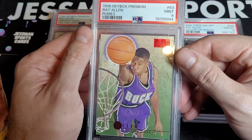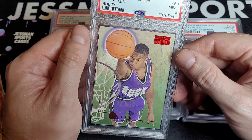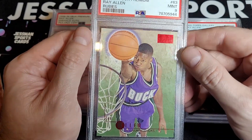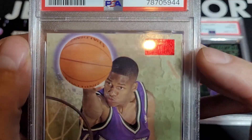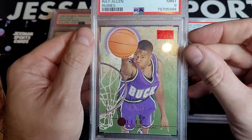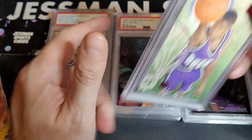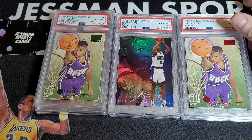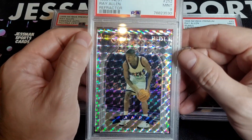Down to the final three — this is a big card. I graded this this year; I'd had the raw copy for a year or two. These are hard to get in high grade. Rubies — you can tell by the redness, so it's got to be red to be a ruby. These were one per box and they're free floating in the box, so they're very condition sensitive. Even a PSA 9 is hard to find centered.